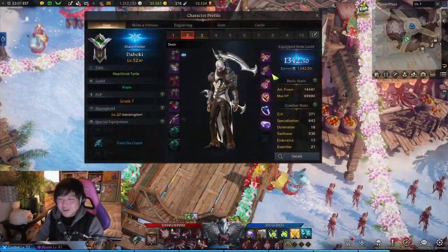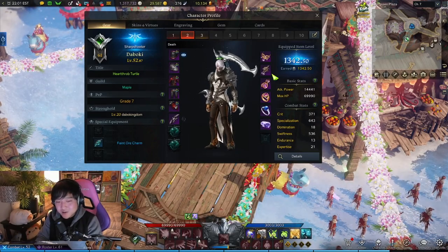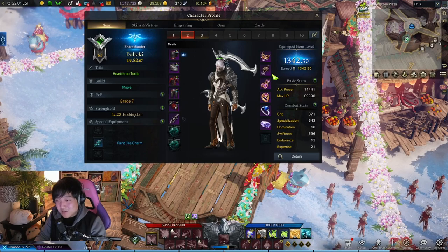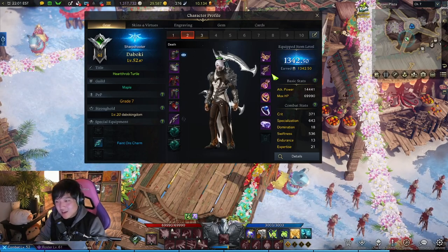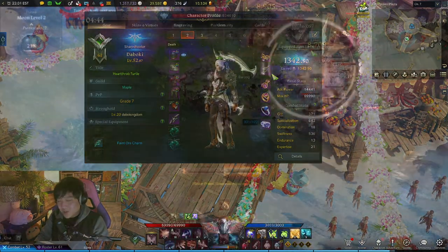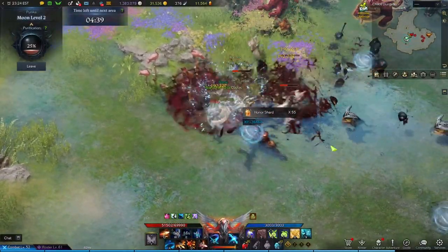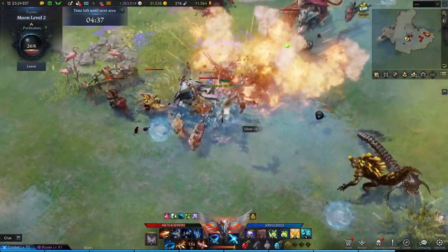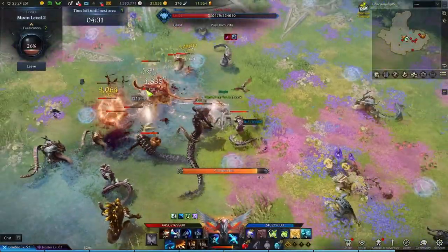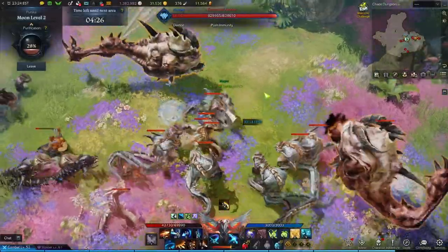That's pretty much the bursting mechanics for Sharpshooter — get your Silver Hawk out as soon as possible, get your burst out, rotate it, and you'll have a great time. You can really feel when you're doing good damage. I'm still not at the point where I'm comfortable doing consistent damage, but when I am it feels pretty great. Now let me finish off with the pros, cons, and my overall thoughts on Sharpshooter.